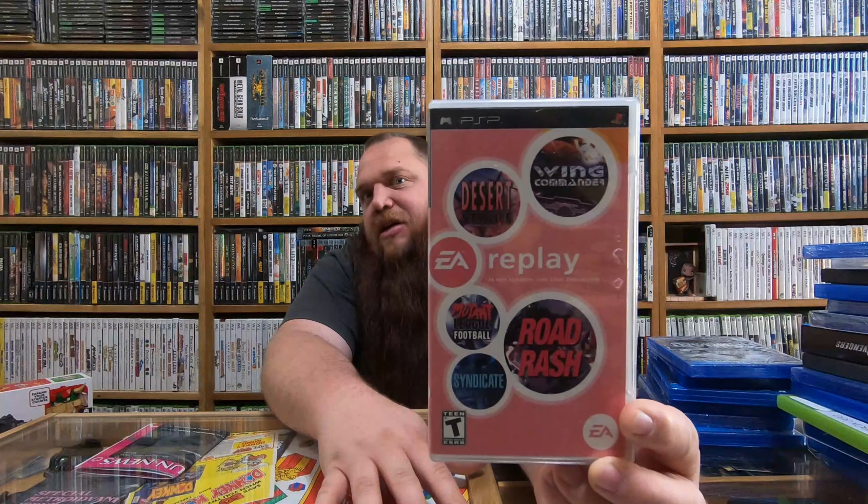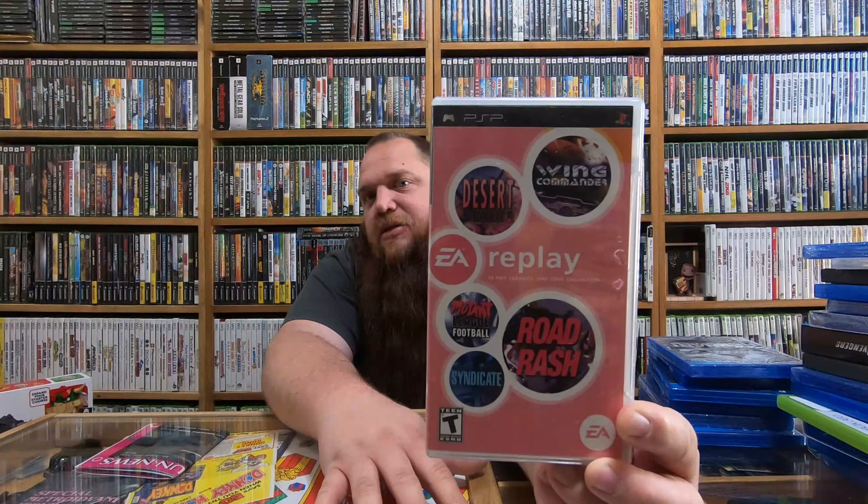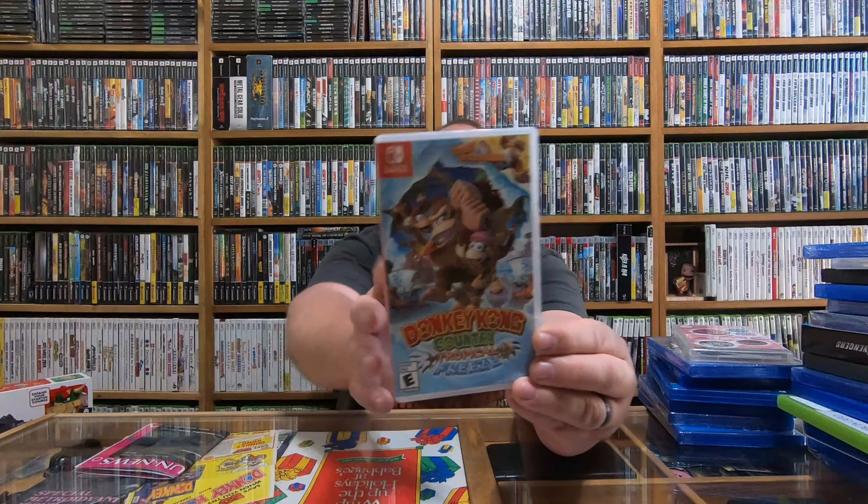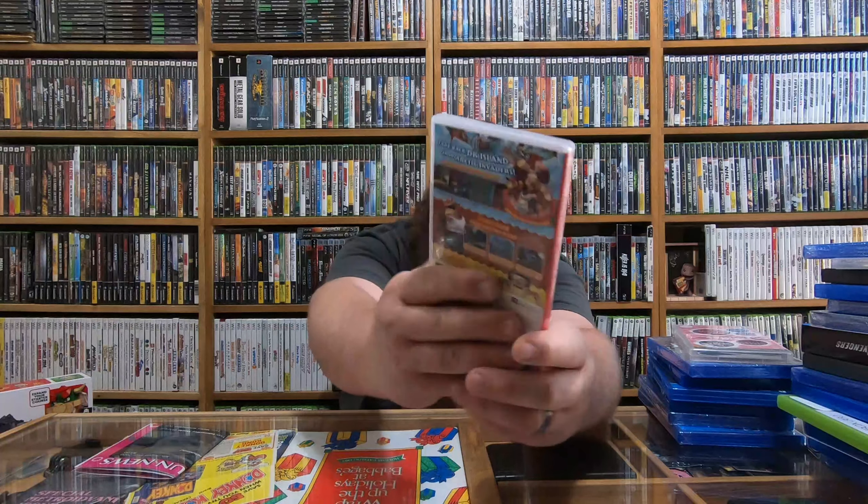Here is a PSP title — EA Replay. One of the real reasons I got this was for the PSP. It has Wing Commander, Desert Strike, Mutant League Football, Road Rash, and Syndicate. Syndicate was a game I used to play on my brother's PC when he had one of his first PCs. We used to play the heck out of that — throwing them around, setting bombs on vehicles. The first mission where you had to assassinate a corporate person was just awesome. I loved it.